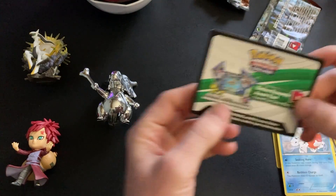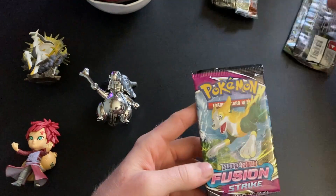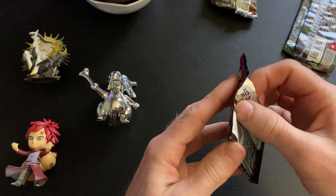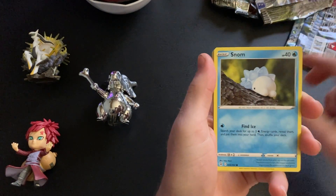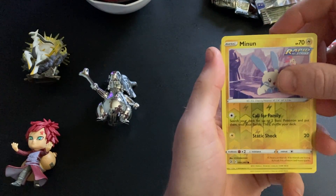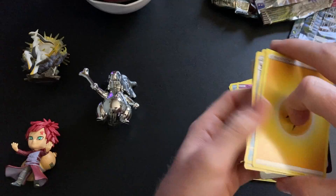We did get a white code card — there is the code card. If you've ever watched on this channel, I do not stop opening until we at least get somewhat of a hit. So we're gonna open this Fusion Strike pack until we get a hit: Snorlax, Snom, Dreepy, Mahita, Rookidee, a Minun — which is pretty cool — and then a Latios, which I actually use in my deck. There's the code card.